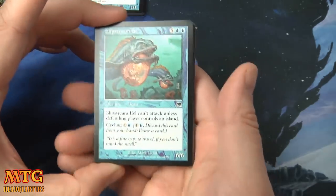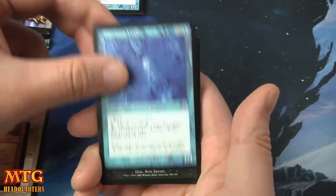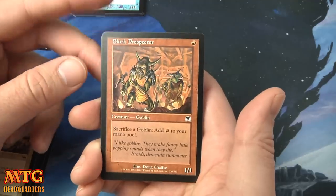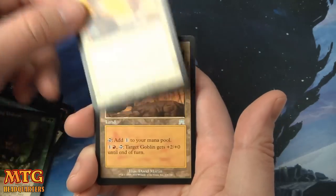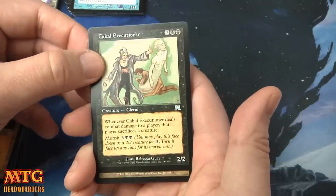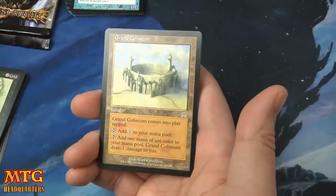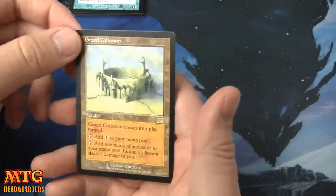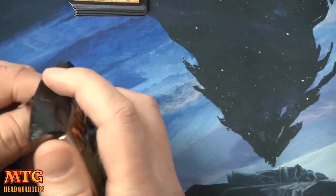Second booster pack. Siphon Soul — one of my favorite cards from my kitchen table days. We have Chain of Silence, Goblin Burrows — very cool. Cabal Executioner. It is a land — Grand Coliseum! We got a rare land. It comes into play tapped; tap one or tap it to add one colorless, or tap it to add one mana of any color to your mana pool but it deals one damage to you. That's pretty cool — kind of like Mana Confluence.